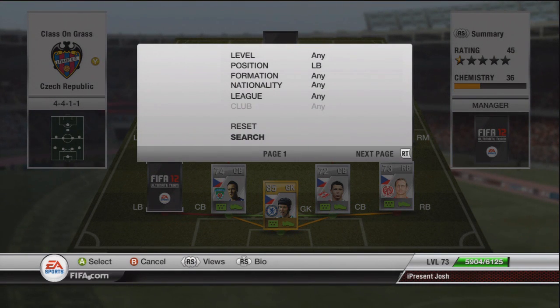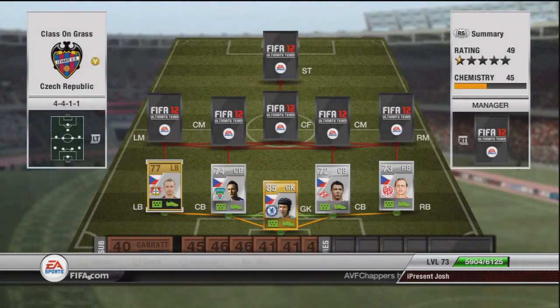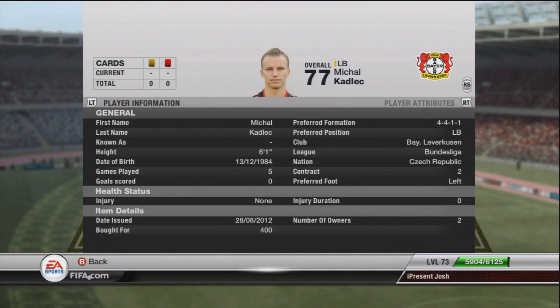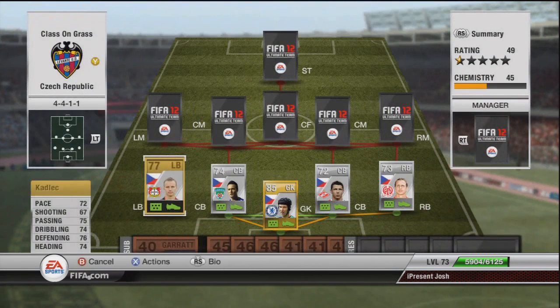Moving on to the left-back, Cadillac is the best left-back you're going to find for Czech Republic. 72 pace, 67 shots, 75 passing, 74 dribbling, 76 defending and 74 heading — very similar stats to Pospec, good pace, good defensive stats, exactly the same shot. He is actually 6'0". Yellow boot wearer. 400 coins, pretty cheap.